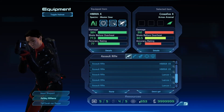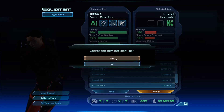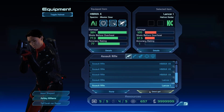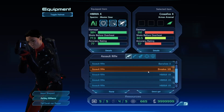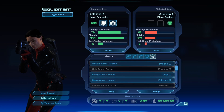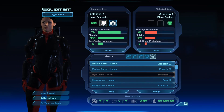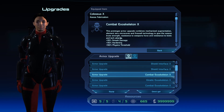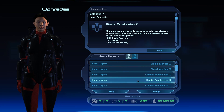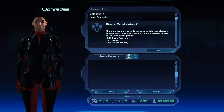You have a 999 limit on omni-gel, and it's definitely worth doing, especially if you get stuck on a puzzle that you either don't want to spend time doing or can't quite figure out — there are a couple of tricky ones. Armor works the same deal: Ashley is a soldier so she can wear the heavy armor. These also have mods — you can increase the shields, you can increase the damage you can take, or you can increase shields and shield recovery. There are many different mods available.